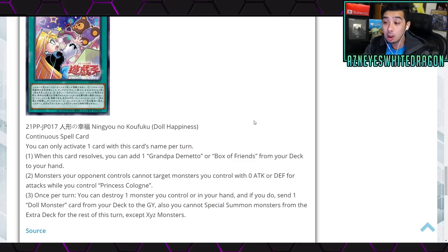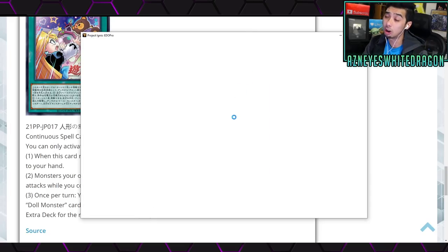Next up we have Doll Happiness, a continuous spell card. When this card resolves you add one Grandpa Demito or Box of Friends from your deck to your hand — so it does support that archetype that never got much love. The second effect: monsters your opponent controls cannot target monsters you control with zero attack or defense for attacks while you control Princess Cologne. The third effect: once per turn you can destroy one monster you control or in your hand; if you do, send one Doll Monster card from your deck to the graveyard. You also cannot special summon monsters that turn except Xyz monsters.